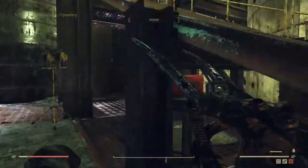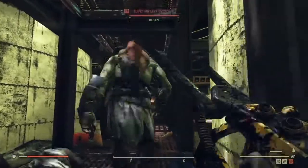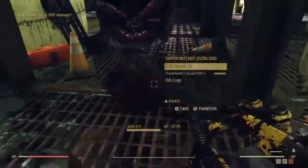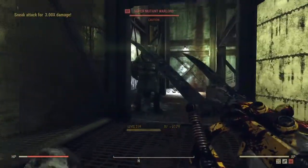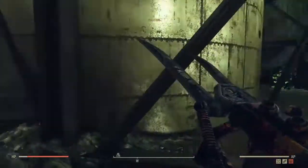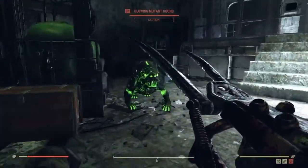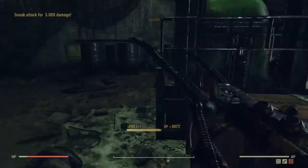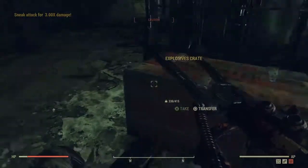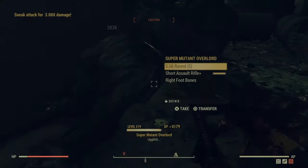We can see that a lot of these super mutants actually showed up for work today, which is pretty nice in my opinion. With just a power attack to the torso we're getting about 3,000 damage. And now we're spotted. Or maybe not. Thank you Escape Artist.